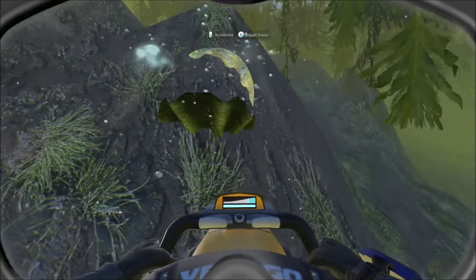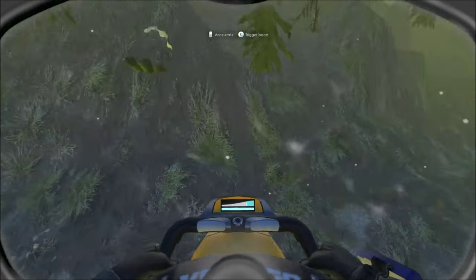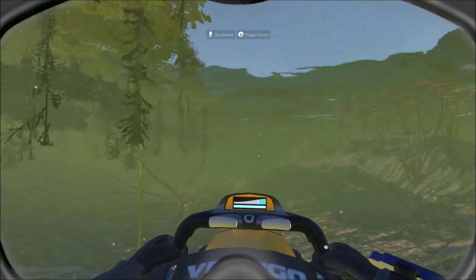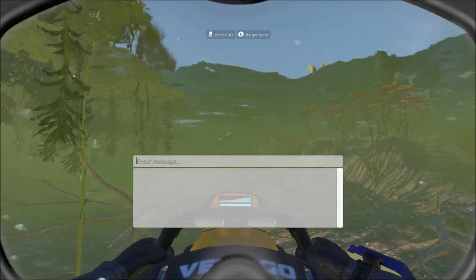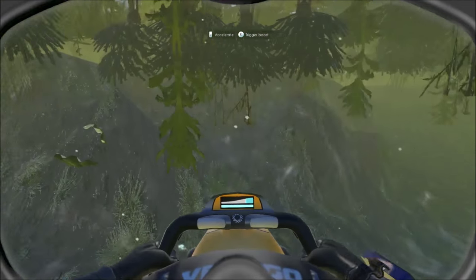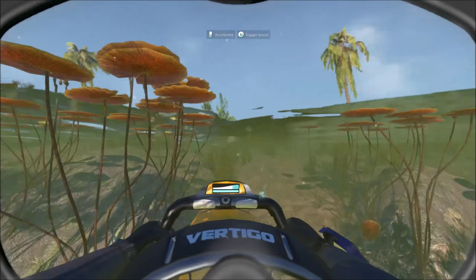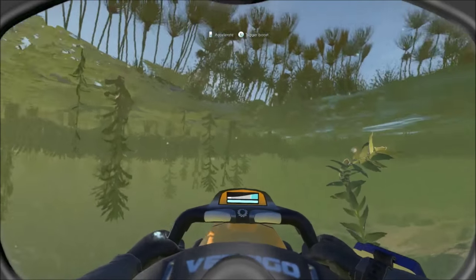There's a bug with the use key. I'm using my Xbox controller for Windows, and the use key — the A button — when you push it, it pops up the chat menu for some strange reason. It should not be associated with that button. I prefer the controller over the keyboard; it's easier to move around.